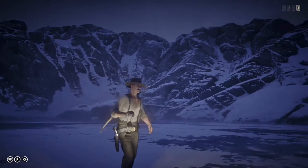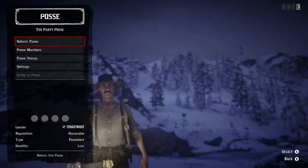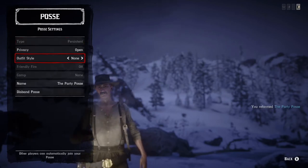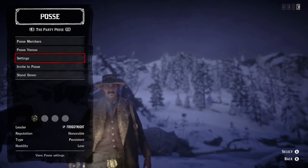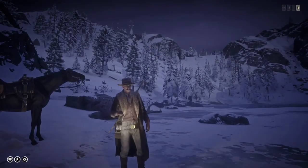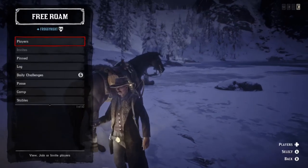My last tip is a free cold weather outfit relatively early in the game — with an asterisk on 'free' because you need a permanent posse, which costs about two hundred dollars. Once you have a permanent posse, set the posse's default outfit style to rugged. That enables you to select an outfit with a cold weather coat, so anytime you form that posse, you and any posse members are automatically equipped with the heavy weather coat. This lets you get to the northern sections of the map earlier than most players before buying cold weather gear outright — allowing you to do fishing, hunting, tackle a bandit hideout, and find collectible items in areas most players skip.